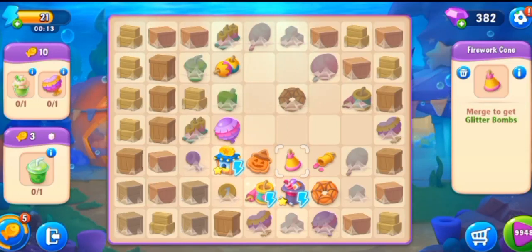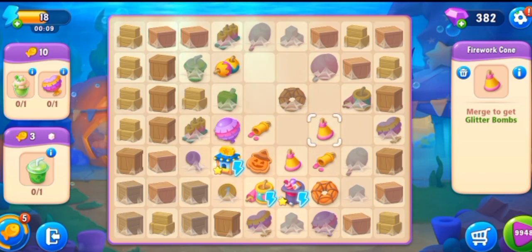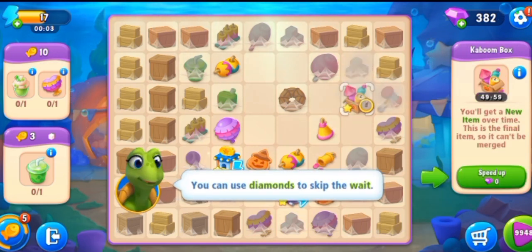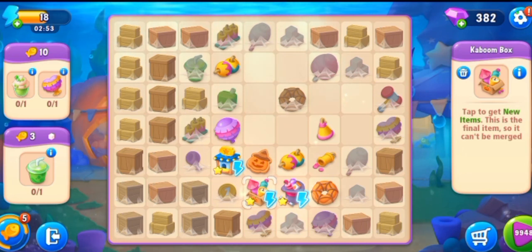Hi guys, welcome back to my channel! Let's see today's tasks: firework cone and festival bombs. You can use diamonds to skip the wait, but we will not use them.